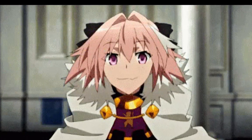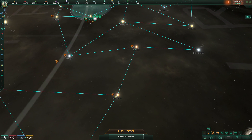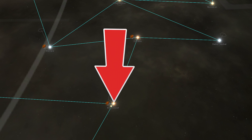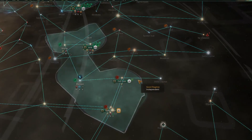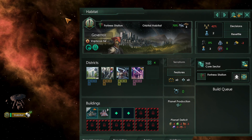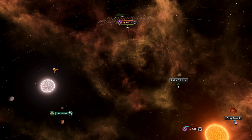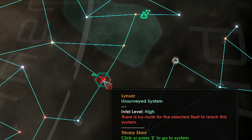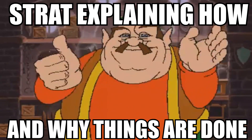Imagine you have two hyperlanes that only allow one way in and one way out. Let's call the side exposed to the threat the entry point and the side deeper in your empire the exit point. If you have a tier one fortress at the entry point and a tier two fortress at the exit point, you could leave the side undefended. When enemy ships enter the exit point, immediately upgrade the tier one fortress — the enemy ships are stuck with no way out.